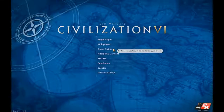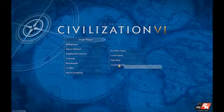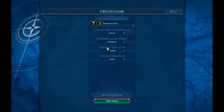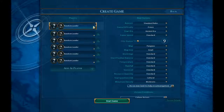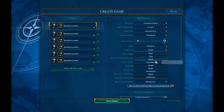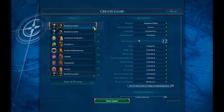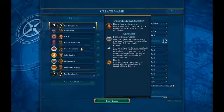What I'm going to be doing here is — I could spend quite a while going over all the different leaders, although I think that would take far too long, so I'm just going to go quickly into advanced setup. We're going to do a basic Pangea map with standard size so we get eight leaders. I don't like any less than eight leaders — I think it gets a bit lacking.